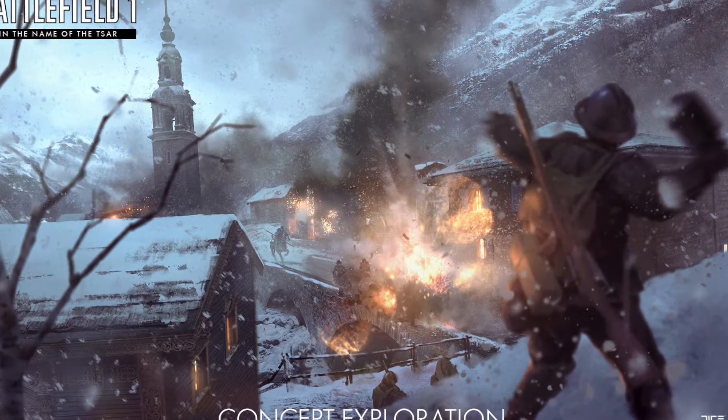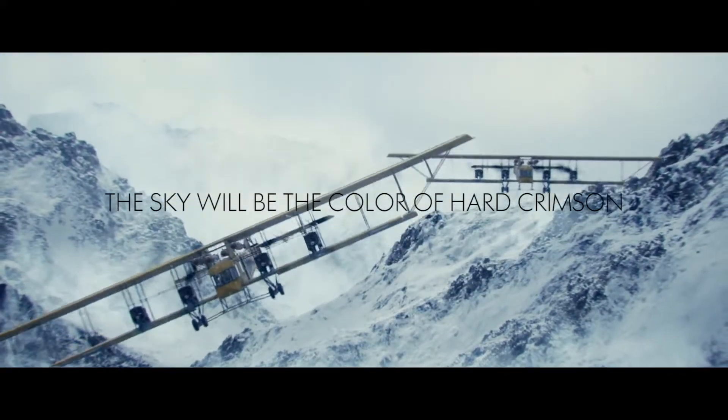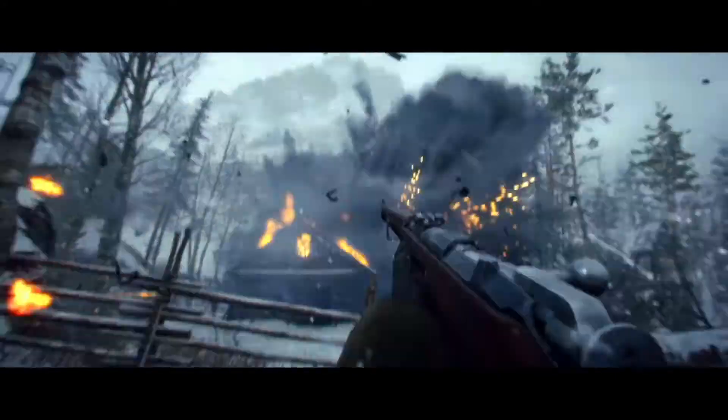Moving on, map number 4 is Brusilov Keep. In this map, the Russian armies have pushed their enemy into a small mountain town, but the Austro-Hungarians are making a strong stand. There will be a lot of close-quarter fights, and this map will be focused on infantry.